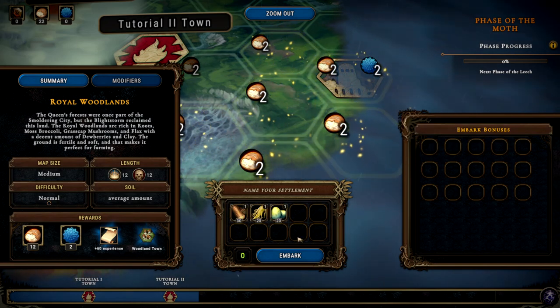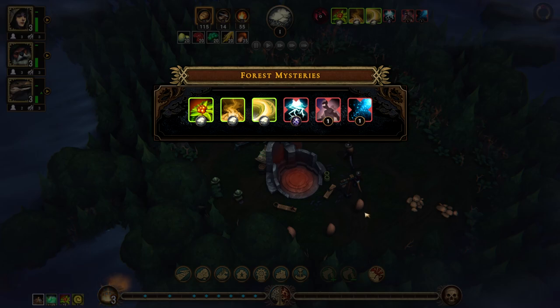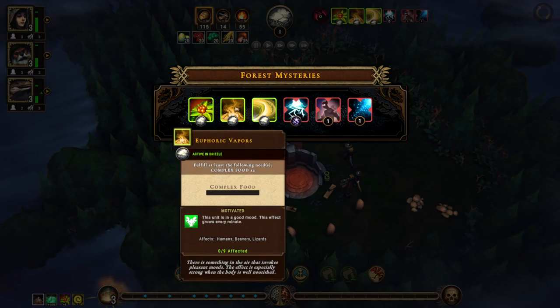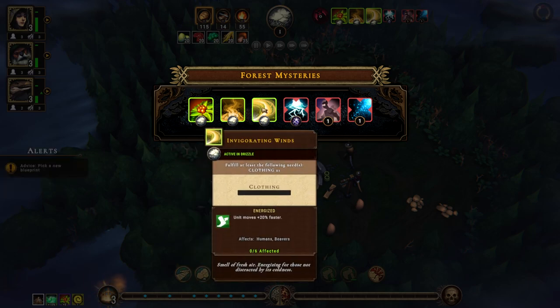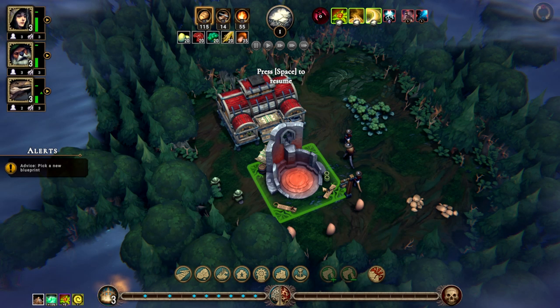It calls itself a roguelike city builder — we'll see about that. Each place has different bonuses and negatives. This one's got some extra berries out there. There's some euphoric vapors which affects humans, beavers, and lizards — everyone's in a good mood because there's nice smelly places around here. We have some invigorating winds which affects the humans and the beavers. We've got some darkness around, some creeping shadows make people sad. There's some fog — people move slower. That's sort of a thing — each place you go, different things are there.